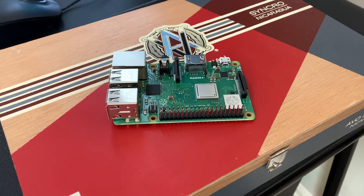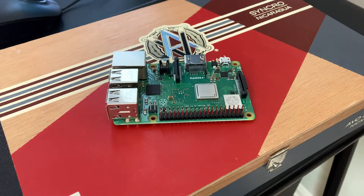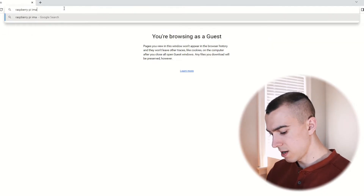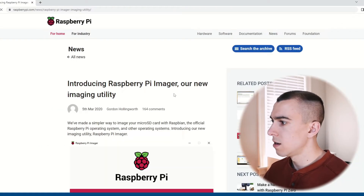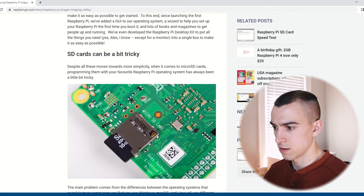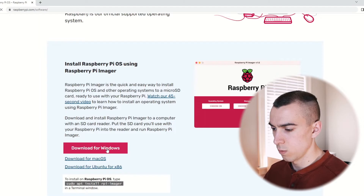To get started, we're first going to plug our microSD card into a separate PC to load the Raspberry Pi OS. We're going to get the Raspberry Pi Image Manager and load the operating system onto the SD card, because the Raspberry Pi can't boot without an OS. We go to the Raspberry Pi website or just do a Google search for the Pi Imager, which makes it super easy to load the OS onto the SD card. Download for Windows.